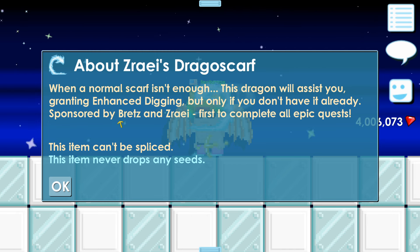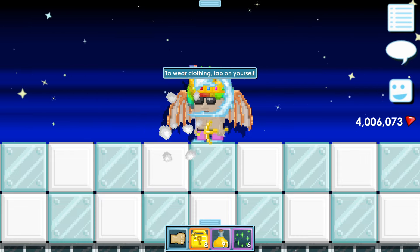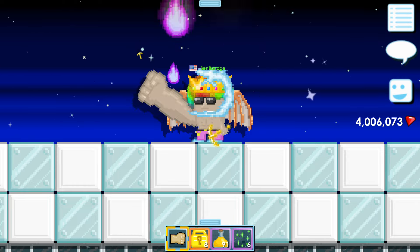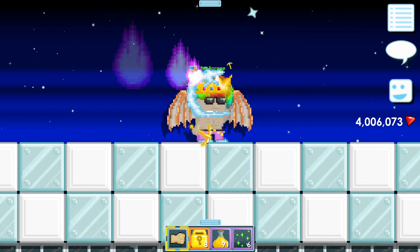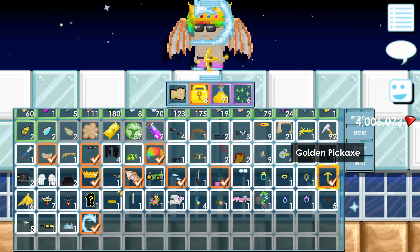The item description reads: 'When a normal scarf isn't enough, the dragon will assist you, granting enhanced digging, but only if you don't have it already. Sponsored by Brez and Zrayai, first to complete all epic quests.' I'm not sure how both of them completed all the epic quests, but anyway — the animation shows purple flames, and the dragon is spitting fire.